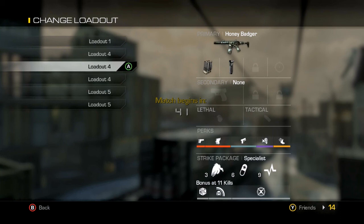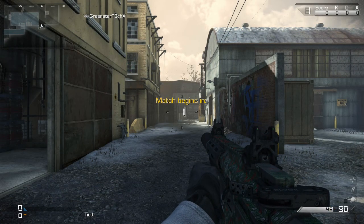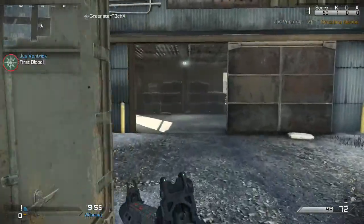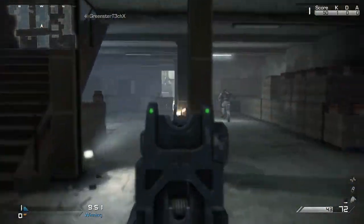We got a good spawn here — we're in the area we want to be in. There's a guy who's gonna spawn right in front of us, so let's just pick him off. That's another thing: know your spawns. If you know where they can spawn, you know where not to have your back to.